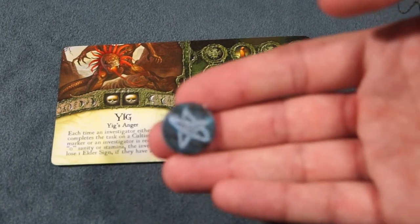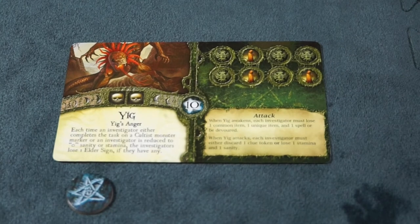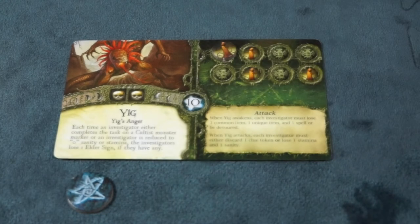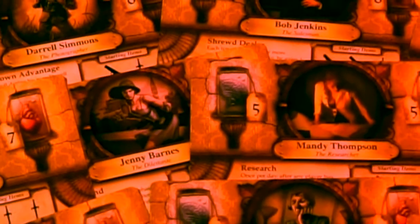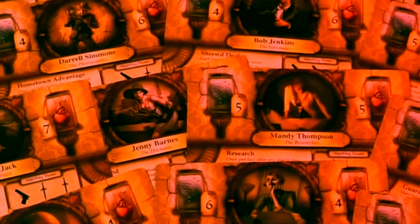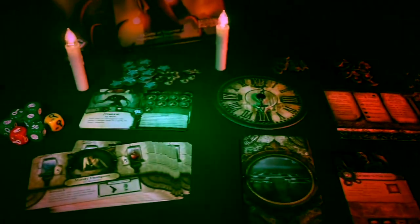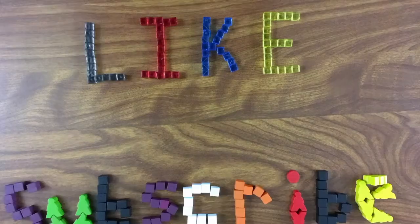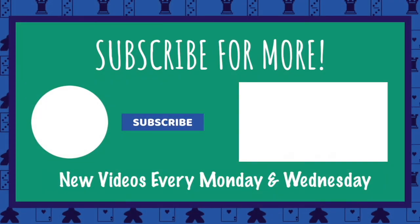There are only two ways for this to end. Best case scenario, you collect enough Elder Signs to prevent the Ancient One from rising. Worst case scenario, you live long enough with your mind intact to see the Ancient One devour the world, or you no longer have any sanity or stamina left to go on. Your battlefield has been laid out before you — do what you must to prevent the Ancient One from rising in Elder Signs. If you're bored now, click this for more games.